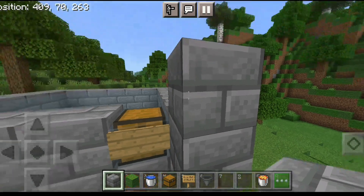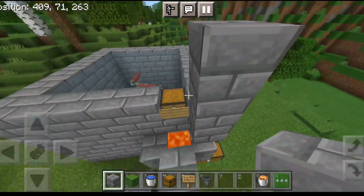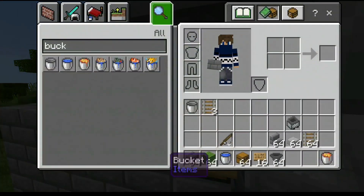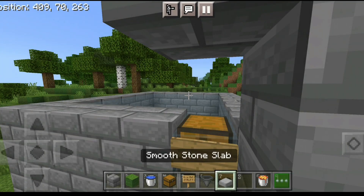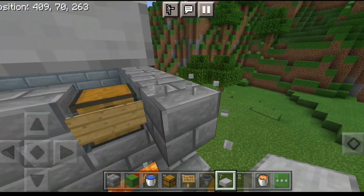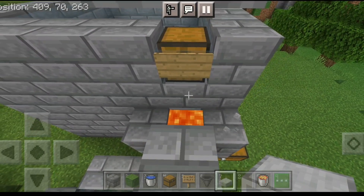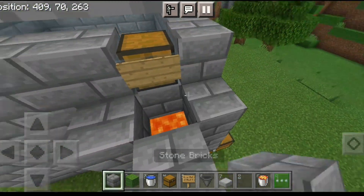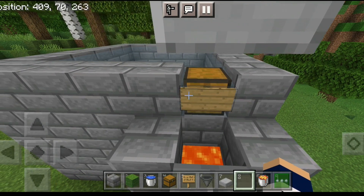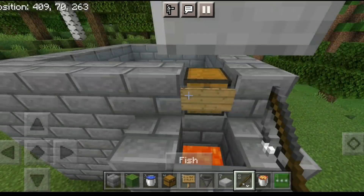Be careful of the lava. You can add a slab to block you from falling inside — just make three blocks high and then add a slab so you don't fall into the lava. You can also add more blocks. That's it — your farm is now ready.